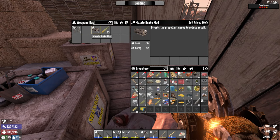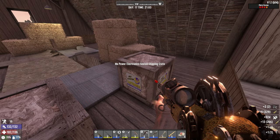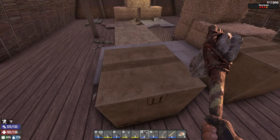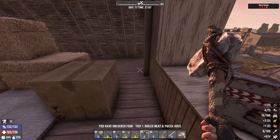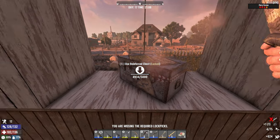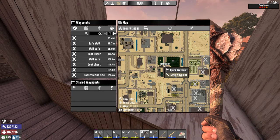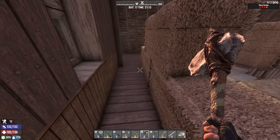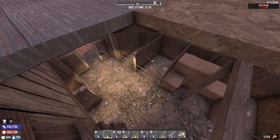And a muzzle break mod — nice. Give me some ammo. If you go to better POIs, better loot — of course. We can make bold meat and Yucca juice. 5,000 dukes. Save waypoint and we can put safe. Imagine when we go and take all of them — how wealthy we are going to be.